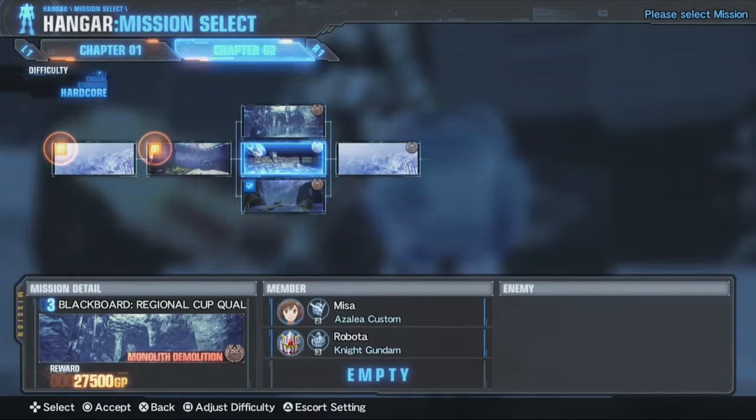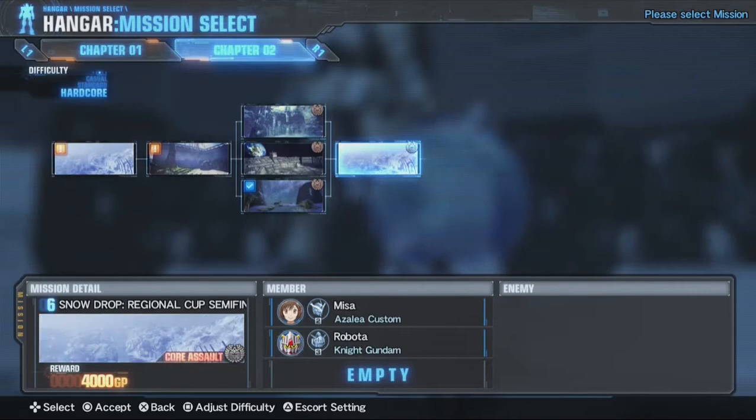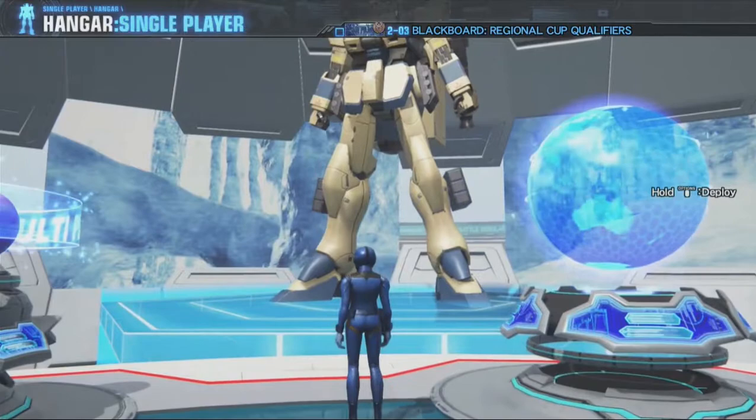We're actually going to be doing these two different missions because I want to clear them and get them out of the way so I can move on to the actual next part of the game. Tournament rules - monolith demolition. You earn points by locating and destroying monoliths hidden within the game area. This also allows us opportunities to kind of goof around and see some of the other styles of combat this game has to offer, most of which we've already seen in other Gundam Breaker games.